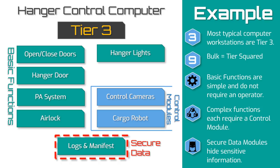This gives me a pretty basic hangar control station. It is tier 3, 9 bulk, with a list of reasonable basic functions, 2 control modules, and 1 secure data module. All that's left is to set up some defenses in case the players want to try and hack into it — which you know they're going to do — and we'll examine that process in our next video about hacking.